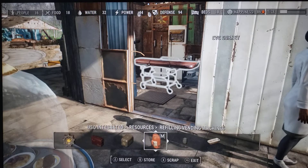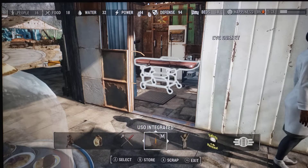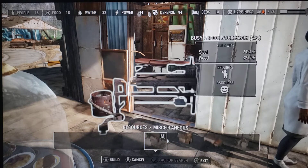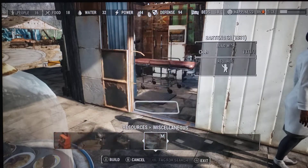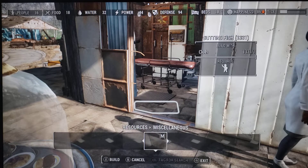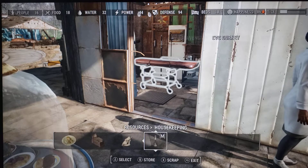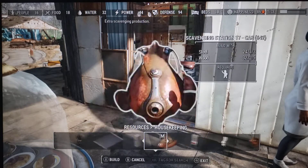Maybe instead of that one - let's see what's the other one. Crafting? No. Resources. Miscellaneous, maybe. I haven't used it in a while so I don't remember where it's located. I don't think it's located at the end of this. Food. Housekeeping.